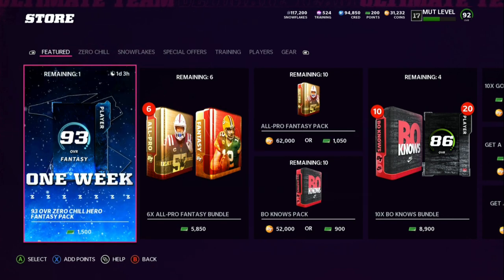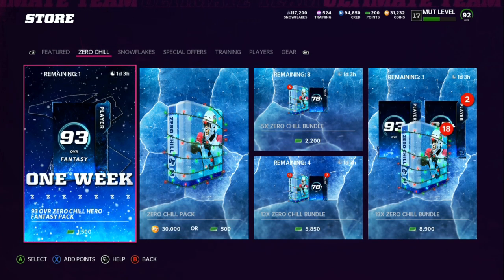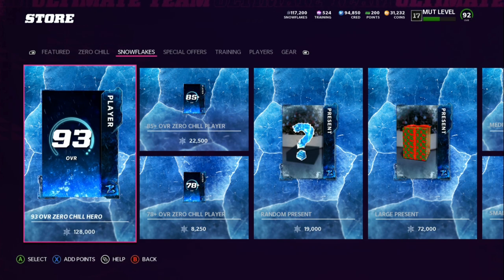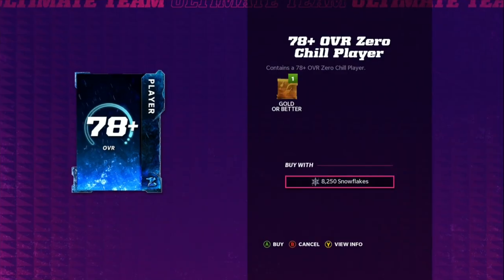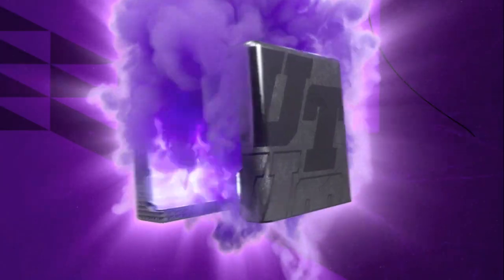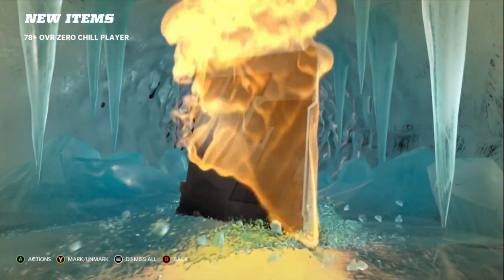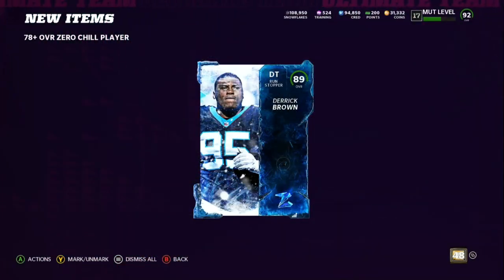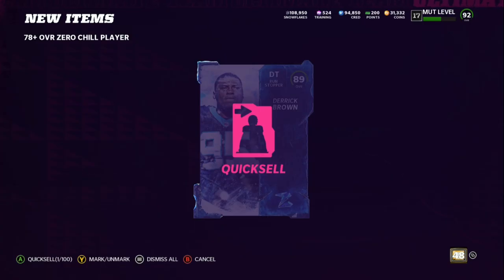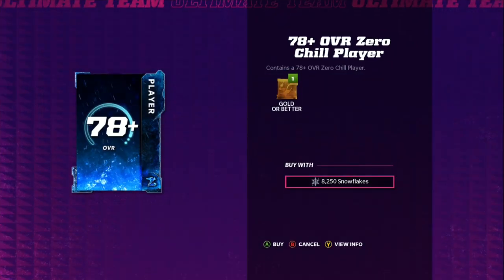Step number two: you want to take the snowflakes that you just made from quick selling those players. You're gonna spend between 105 and 115k, but don't worry — you're gonna make all that back plus up to 250 or 300,000 coins. Go to the 78-plus overall zero chill players and roll all your snowflakes.